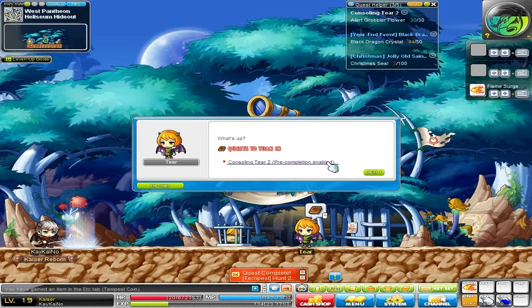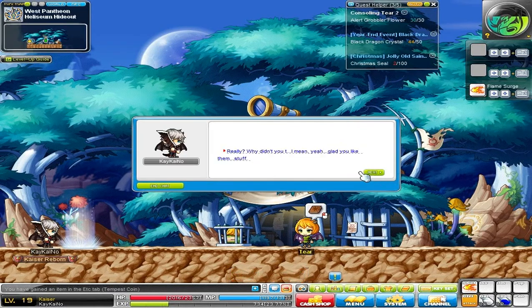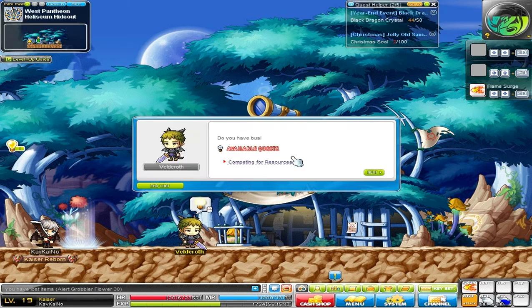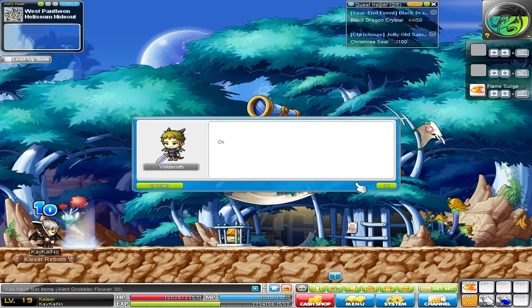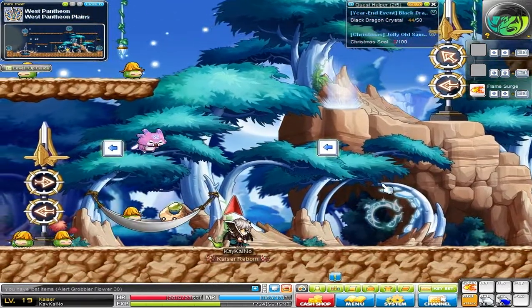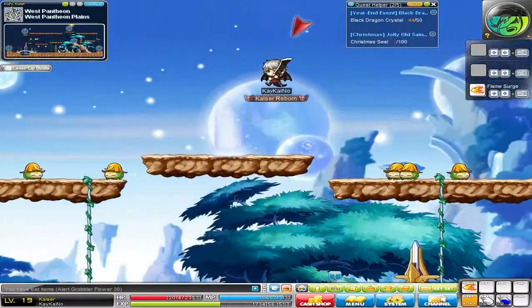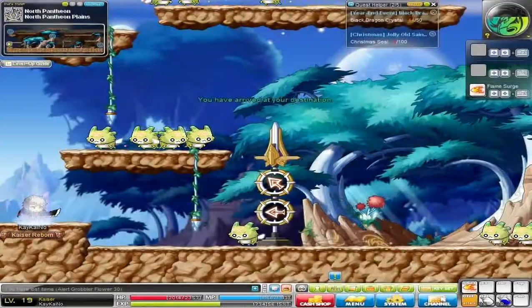I finished the 30 alert grobbler flowers — what a unique name for an item, I never would have thought of that. As usual, the quest line is all about collecting items or killing monsters. I don't mind that, but not for too long — I really hate that stuff. I also found out you have this gear over here, but not enough range. This gear is just awesome — it climbs up platforms, which is just an amazing mobility spell.